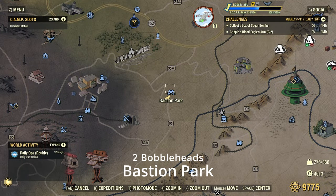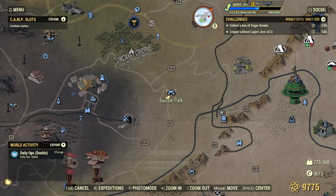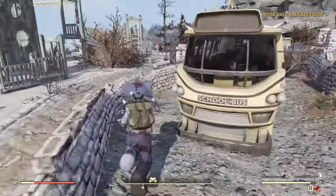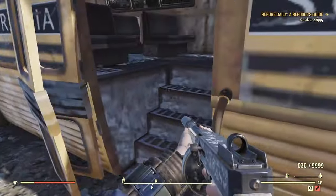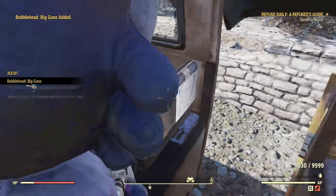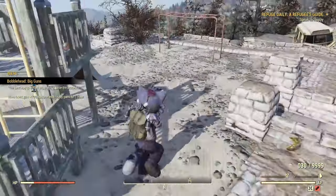Next we're going to be going over to Bastion Park. There's actually a magazine location I should have showed here, but the first bobblehead is right here. The magazine is off to the left, but the bobblehead is right here. And there is a second one right over yonder by some dead bodies.